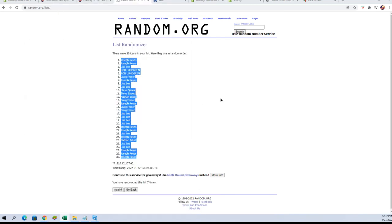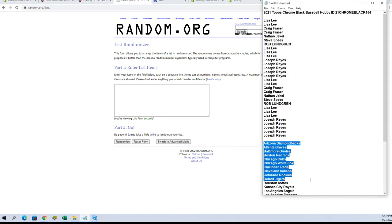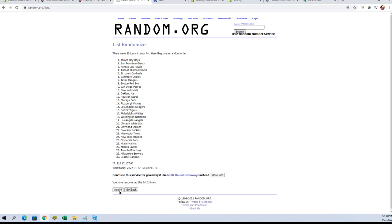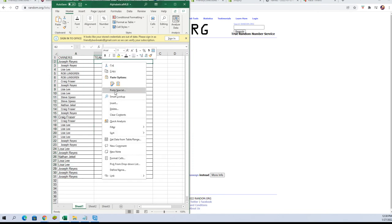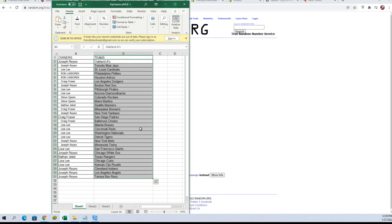All right, let's go get a fresh randomizer and do it again with our teams. Seven times — there's one, two, three, four, five, six, and lucky number seven.